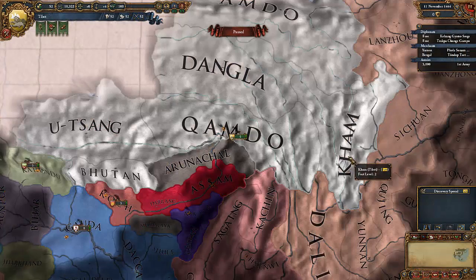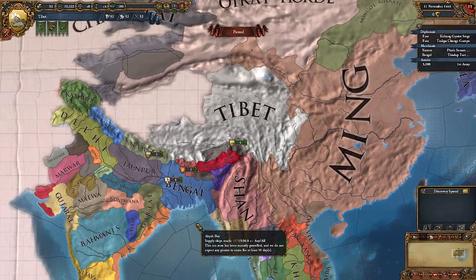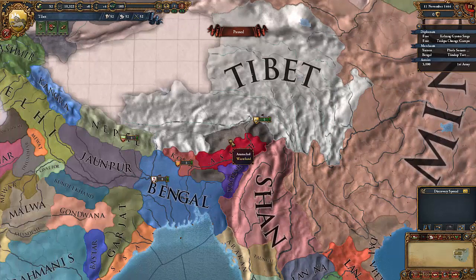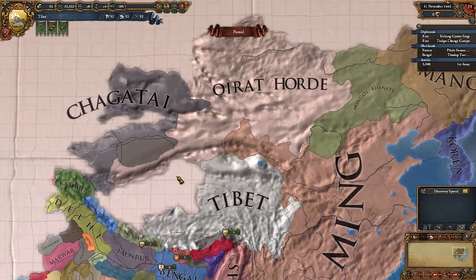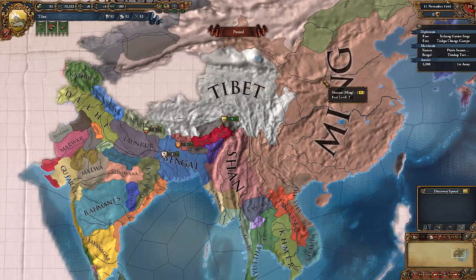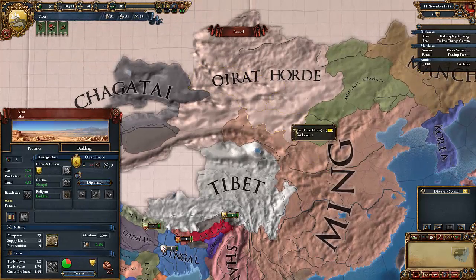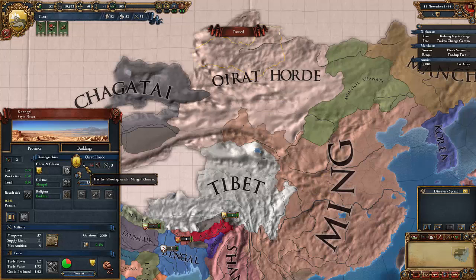As we start off in Tibet, we notice a few things right off the bat. We have a few minor provinces down here to our south that we can easily go in and annex. We have big threats from neighbours in the Oirot Horde and Ming. I really don't want to get on either of these guys' bad side, so improving relations with them would be beneficial.